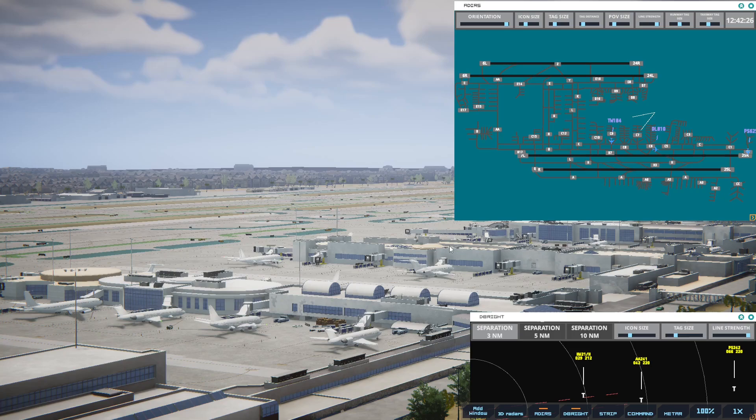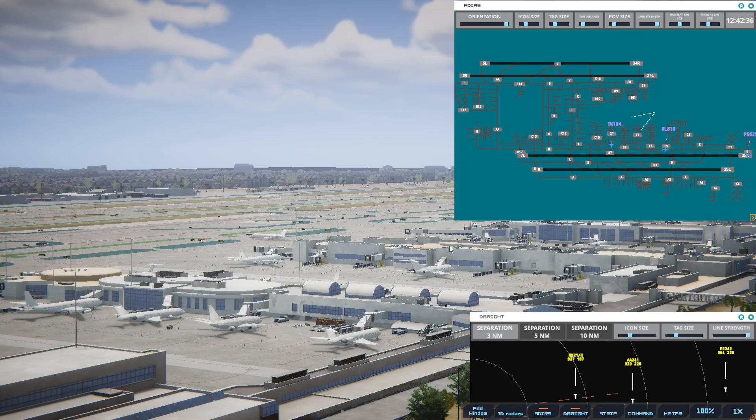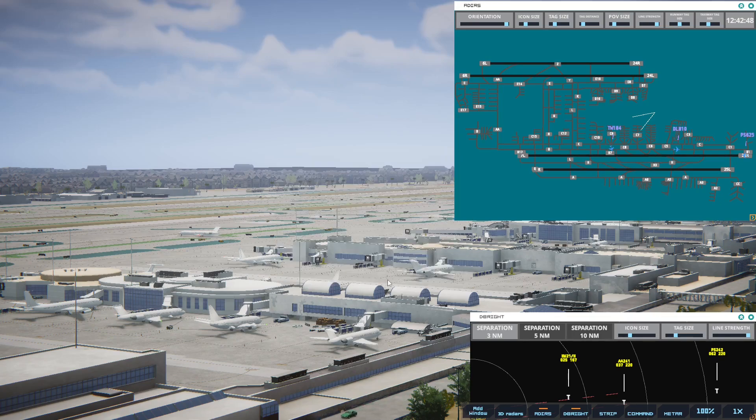I might be able to give Delta clearance before he even gets to the runway. American 241, runway 25L, cleared to land — they're coming from St. Louis. I'm okay, other than I lost some points. I guess for some reason those two took off too close together, but I've certainly issued commands at that spacing — basically it was just giving me a concern.